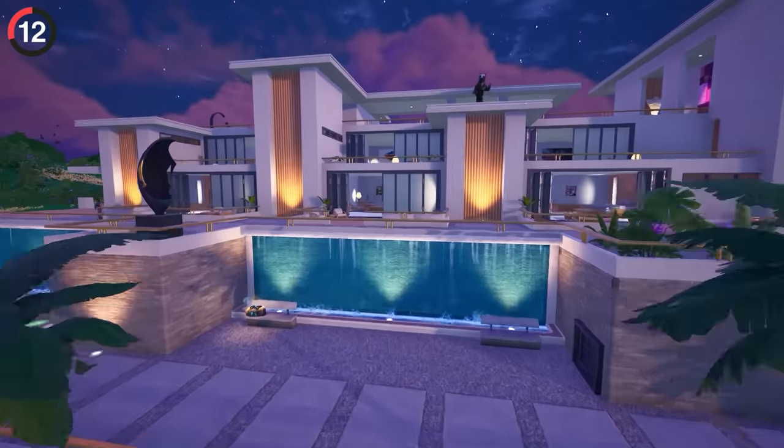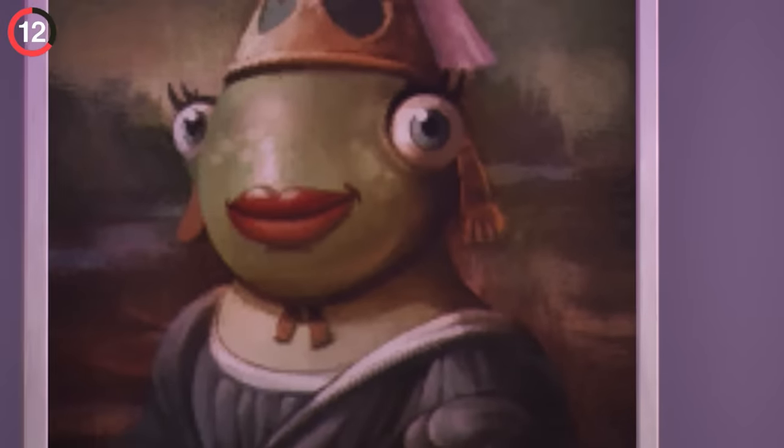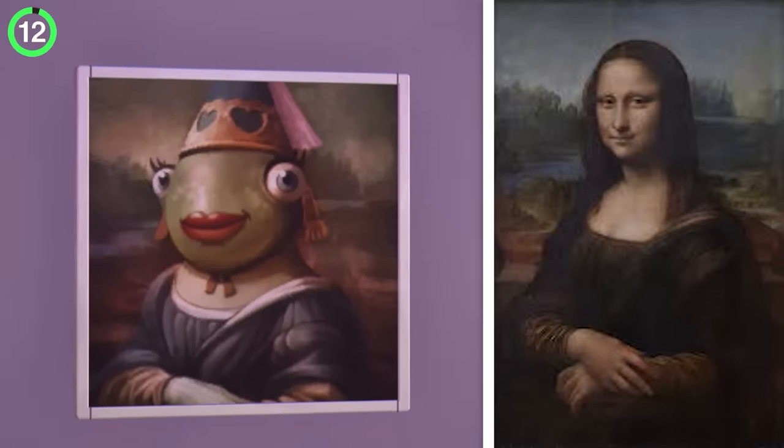Players are going crazy over Fortnite's secret roast. If you choose to admire the art at Sanguine Suites, wait until you turn the corner and see this staring right back at you. Not only is it a painting of Princess Fishstick, but if you open the full image in the files, you'll quickly realize it's a parody of the Mona Lisa.